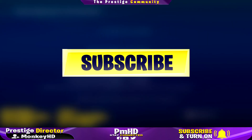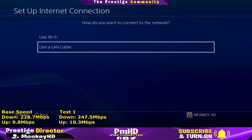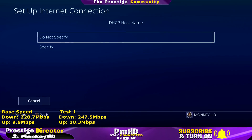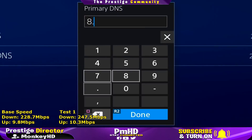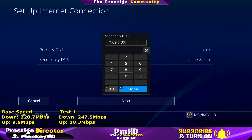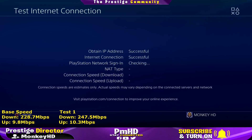We're going to try one more DNS server — the Google DNS server — and see if this one makes any difference compared to the first one. Same steps again: set up internet connection, click Wi-Fi or LAN, go into Custom, click Automatic, Do Not Specify, then for DNS Settings click Manual. The Google primary DNS is 8.8.8.8 and the secondary DNS is 8.8.4.4. Click Next, Automatic, Do Not Use, and test the connection.